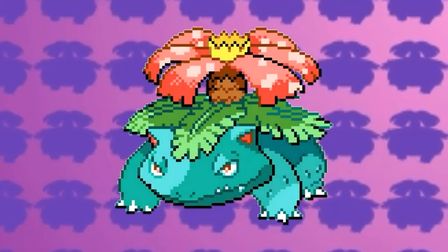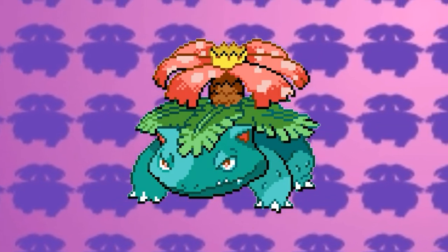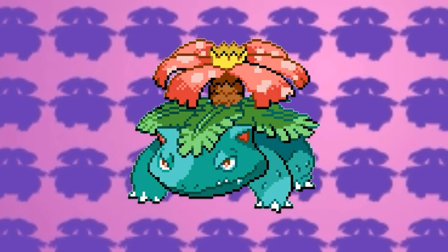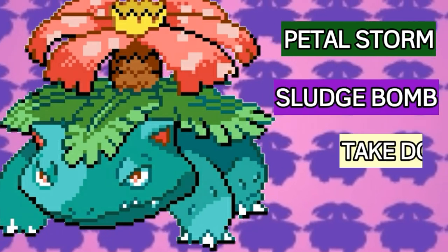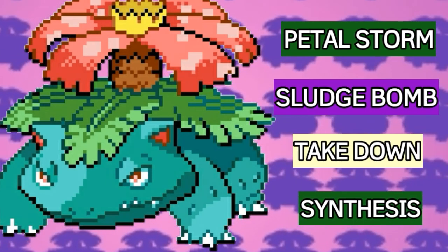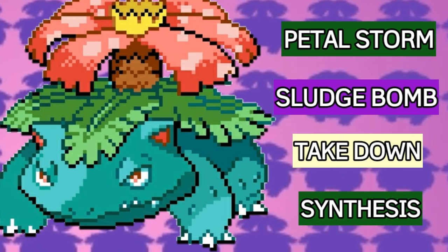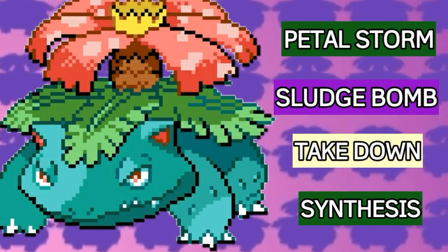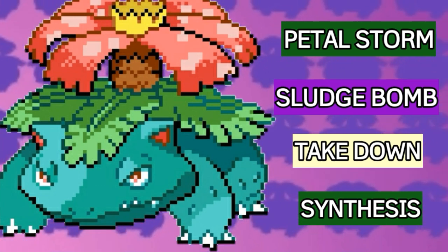The final Pokemon to top off my team will be Venusaur. This is the Bulbasaur that you will get in Sibula Island after obtaining the Mega Ring, and Venusaur is my favorite Pokemon. Venusaur's moveset will be Petal Storm, Sludge Bomb, Takedown, and Synthesis. Petal Storm and Sludge Bomb are for STAB, Takedown is for getting a KO in tough situations, and Synthesis is for healing up in tough situations. Venusaur is a really all-round Pokemon that you can definitely use to top off your team in Pokemon Gaia.